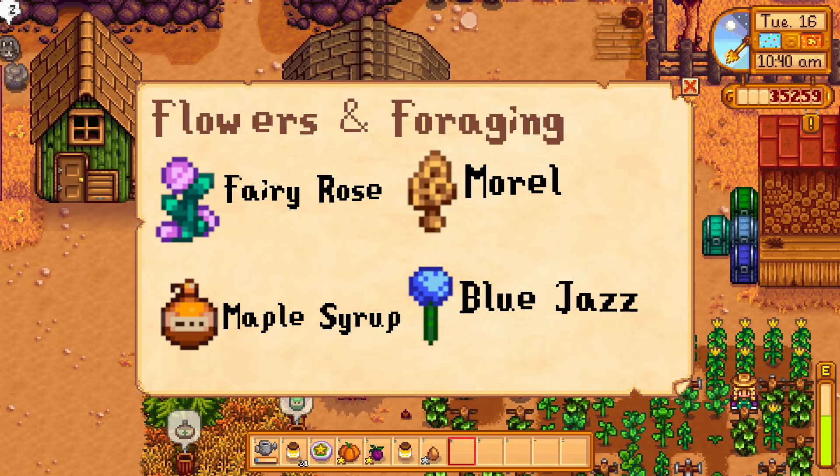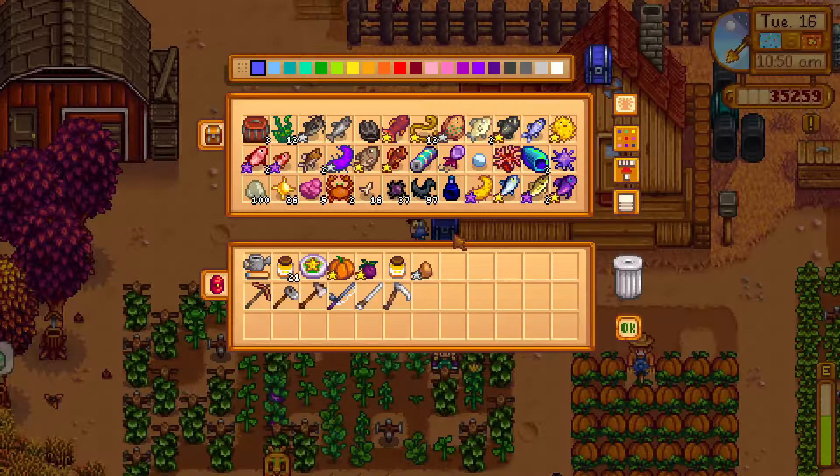Flowers and foraging items — for the best result, bring any flower. I have a blue jazz so I'll be bringing that. If you don't have a flower, you can just bring any foraging item like a blackberry. Fruit — this one might be a little bit difficult in your first year if you did not pick a fruit cave. If you don't have any fruit, strangely a melon or a hot pepper counts, so bring one of those if you have one. Minerals — bring any mineral like a ruby or a sapphire.